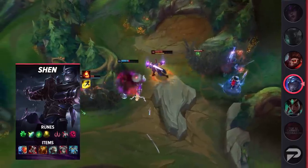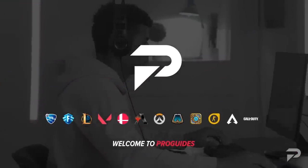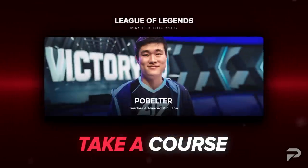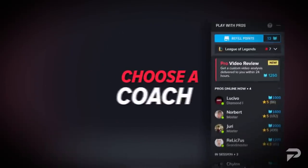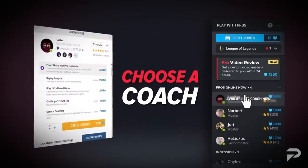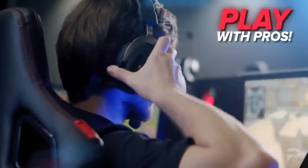Before we continue on to our next preseason carry, we want to remind you all to check us out at ProGuides.com. With our new $7.99 monthly subscription, you can take your gameplay to the next level with brand new courses and bootcamp content. If courses and lessons aren't your thing, don't worry — we have challenger-level coaches available 24/7 to help you out. As a member, you'll even get a 10% coaching discount. Go check us out and join the ProGuides family.